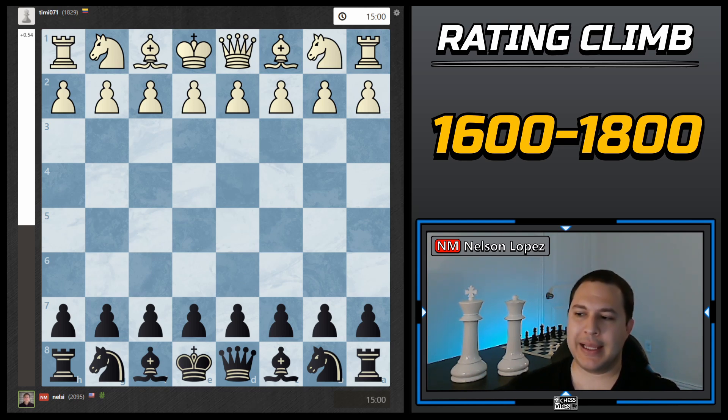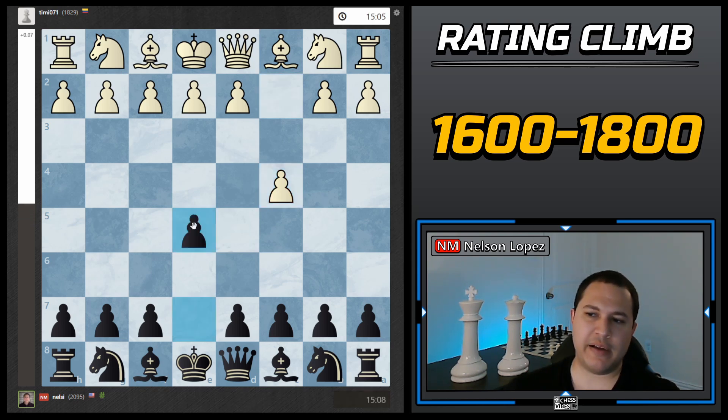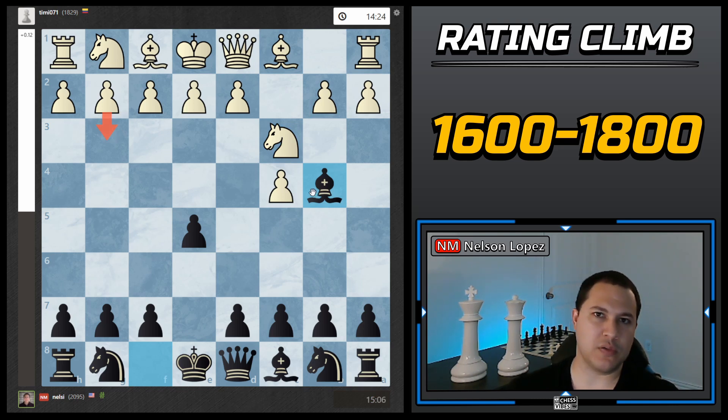Game number two — we played against an 1829, a little out of range but pretty close. We had an English opening. Against the English I like to play e5, and then knight c3 is by far the most common move, and I like to play the immediate bishop to b4. If they play g3 first you can't play this opening, but most people play knight c3. The idea is I'm going to trade off my bishop, give them double pawns, and then put all my pawns on dark squares.